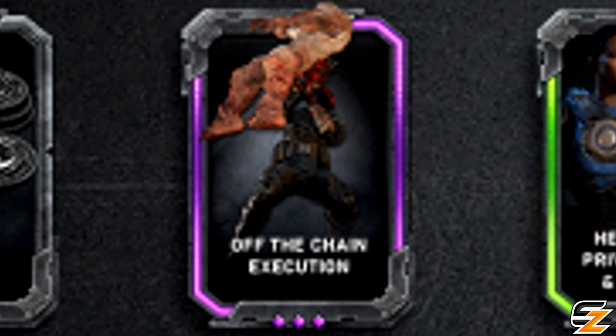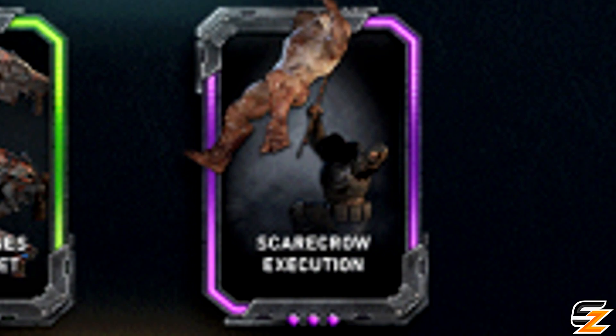The Off the Chain execution for the Lancer is, I assume, a play on words, as the artwork reveals what looks like the player stabbing the bayonet into the back of an enemy and chucking them over the top. The final execution is the Scarecrow for the Breaker Mace, where the player puts the enemy on the end of the Breaker's crystals and lifts them up to the sky for the rest of the battlefield to see — and if it scares off the enemy team as well, even better.